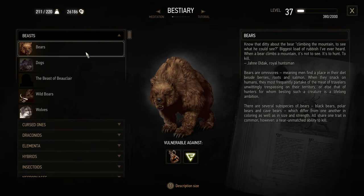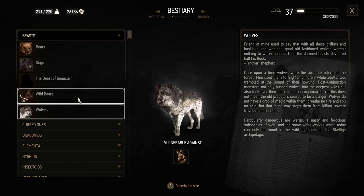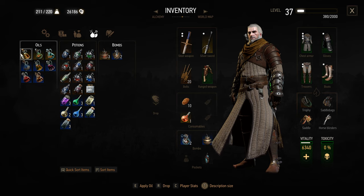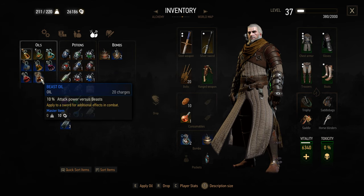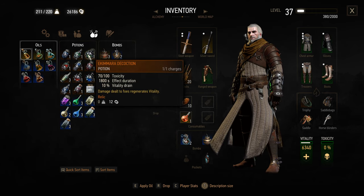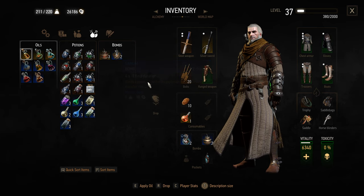The bestiary is one of your best friends in the game. Use it to get information about every monster or beast after you encounter it once. This will be very useful for finding weaknesses and helps you use the right oils, signs, bombs, and such on your enemy. Oils are applied to your steel or silver sword — the steel sword is used mostly for humanoids and beasts, while the silver sword is used against monsters and magical creatures. Geralt sometimes also hints at what beast or monster you are most likely up against and what he should do when he finds it, so listen to what he says when looking for clues in the area.